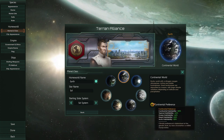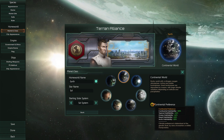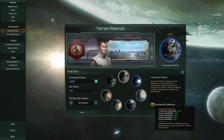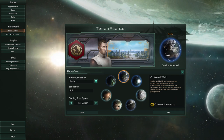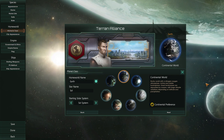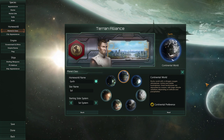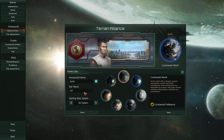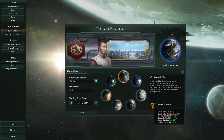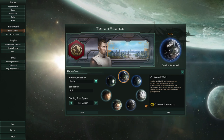We get plus 80% continental habitability, plus 60% tropical, plus 60% ocean, and plus 20% desert and arctic. We'll still have to research technologies to actually colonize these planet types. The only one we can colonize right at the start is continental, because that's our preferred type. These percentages indicate what the happiness cap will be — 60% habitability means happiness will be capped at 60%, so it's not easy to efficiently colonize planets where you only have plus 20% habitability.